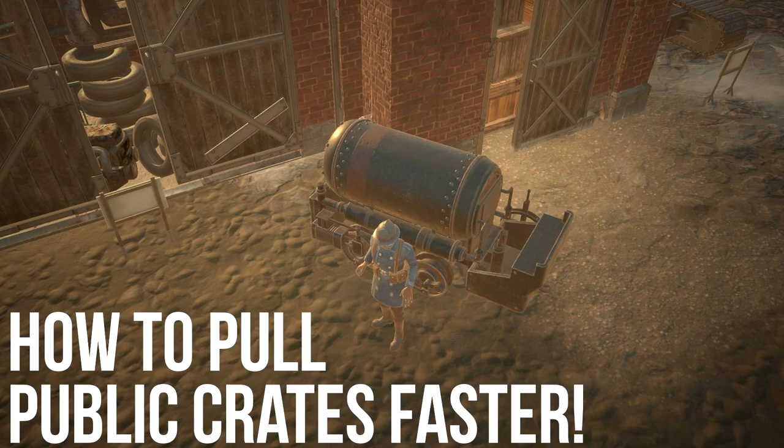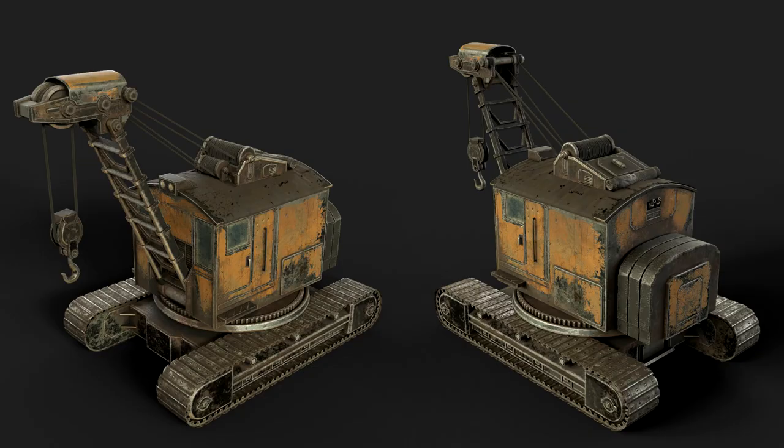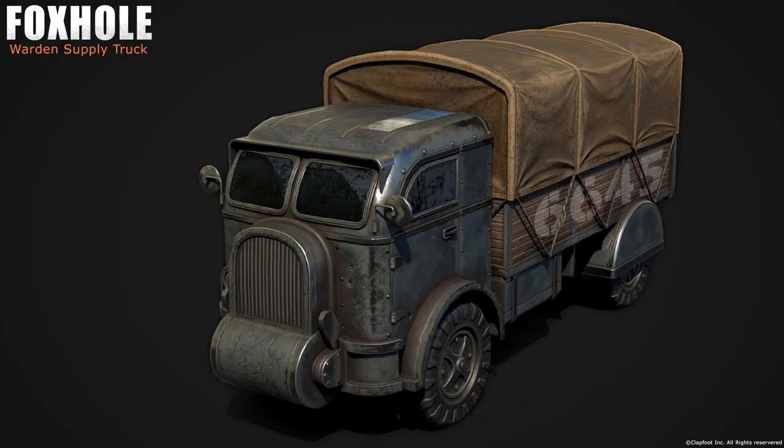Today I'm going to show you a quick trick to pull public crates and items faster. I'm not going to act like I found this out first or created it — I just saw it in a town. If you know who found this out, let me know in the comments. All you will need for this trick is a crane, a small engine, and a logitruck.